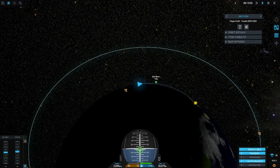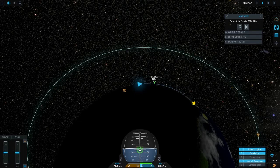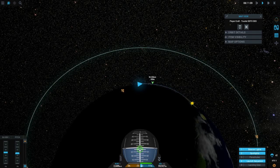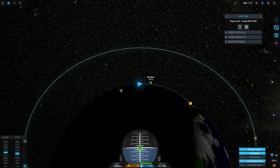At this point, it doesn't help to burn upward anymore because that's not going to increase my orbital velocity — it's only going to increase my apoapsis. I want to keep my orbit as low to the atmosphere and as fast as possible to get the most efficiency out of my engines.